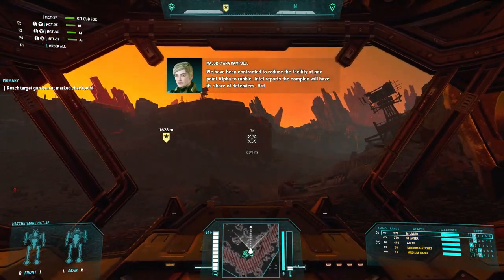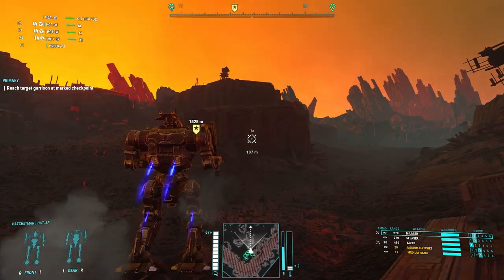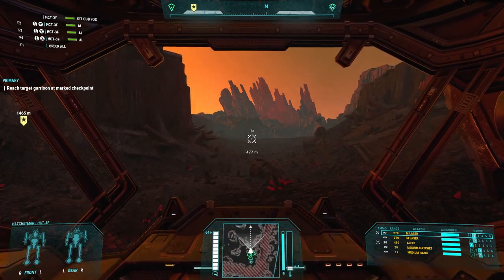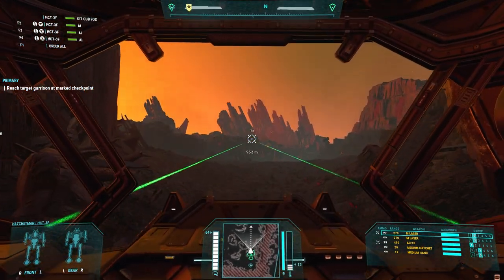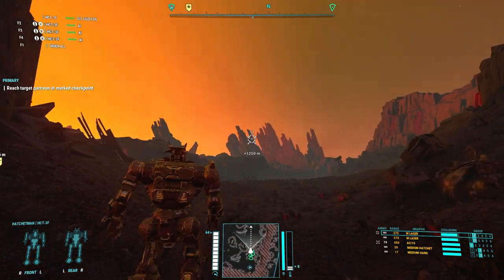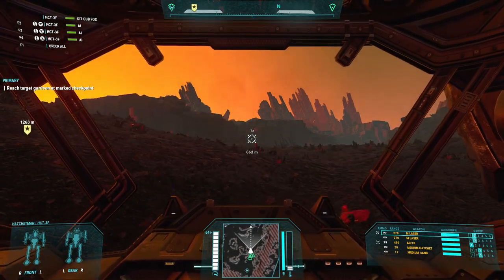So this 45-ton mech has jump jets. Jump jets - I'm not a big fan of them in MechWarrior 5. It's probably gonna go 64 kilometers top speed. It's got an AC 10 as you can see right there, got a pair of medium lasers, and of course it has the signature hatchet - and a full-size mech hand. Mech hand does more than mech lower arm.